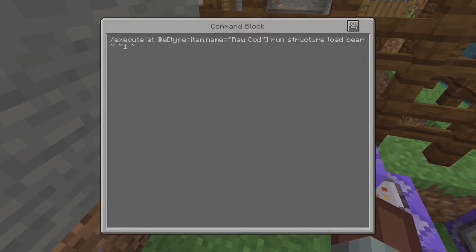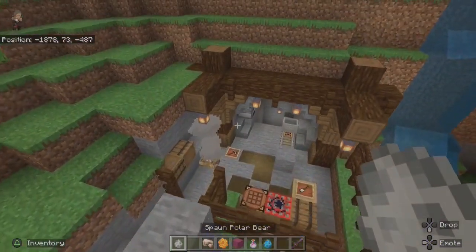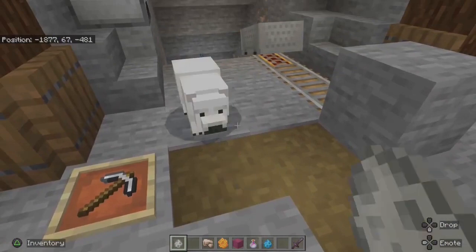With the added syntax of the command, we need to target the raw cod before running the command. When anything is named in quotation marks, we do not use an underscore — make sure it's a space. The kill command remains as we still need to remove the cod as our item loads.